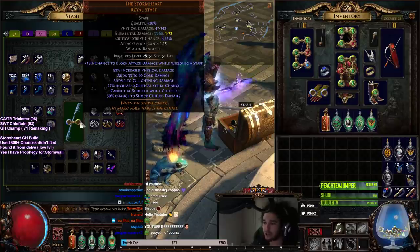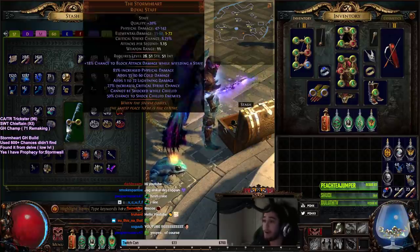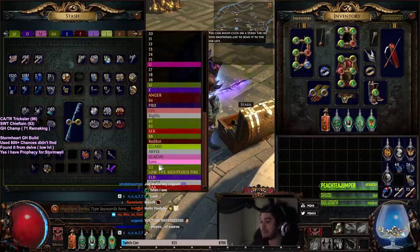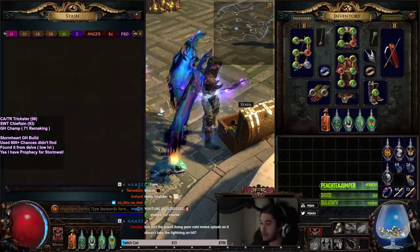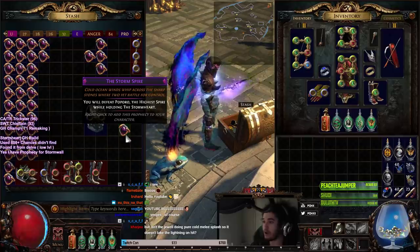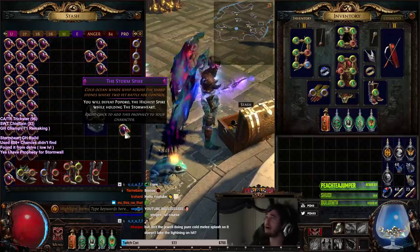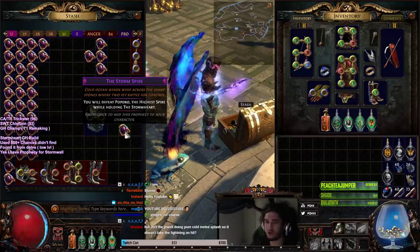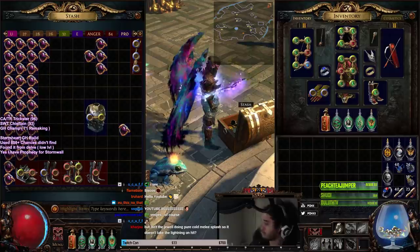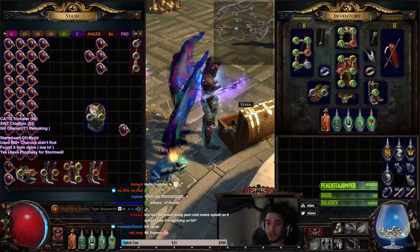Stormheart itself is not that good of a weapon, and the ideal goal for the Glacial Hammer build is a Hegemony's Era. But Stormheart does have a prophecy upgrade, which is called Stormwall — it's right here. You just have to feed Popero, which is the guy at Plateau. I didn't even know there was a guy named Popero. Let me just pull up Stormwall to show you the damage on it.